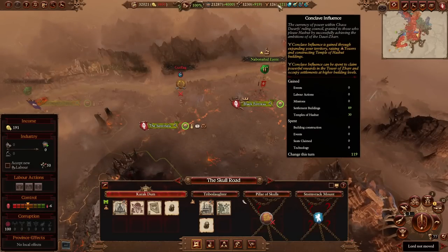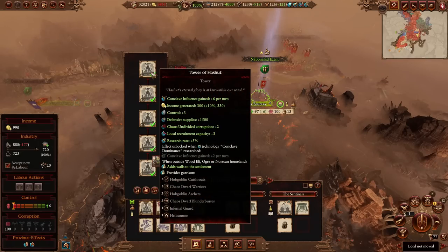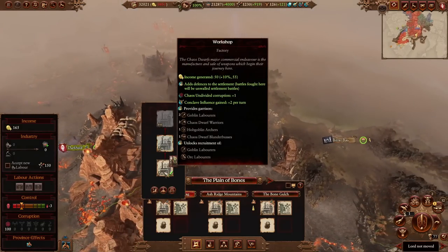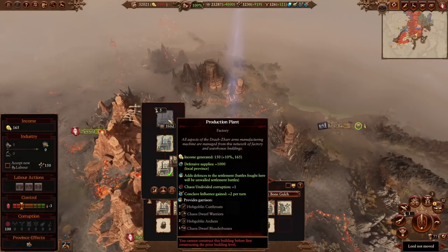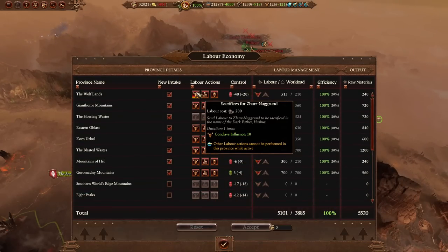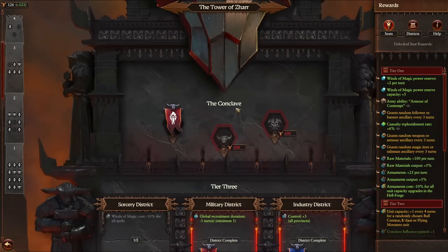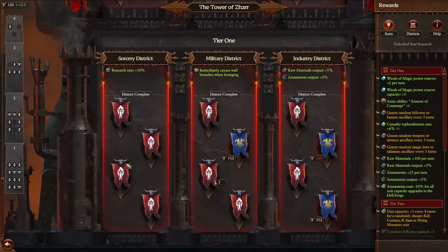As an honourable mention, conclave influence is gained from the tiers of your settlements — the higher the tier, the more conclave influence you gain. Any province or settlement you take will generate conclave influence. Taking tier one factories and outposts yields plus two conclave influence. Expanding is a great way to gain conclave influence, alongside doing sacrifices at Zharr Naggrund, which is one of your best early game methods to dominate the Tower of Zharr. Do as many sacrifices as possible early on for a massive power spike.